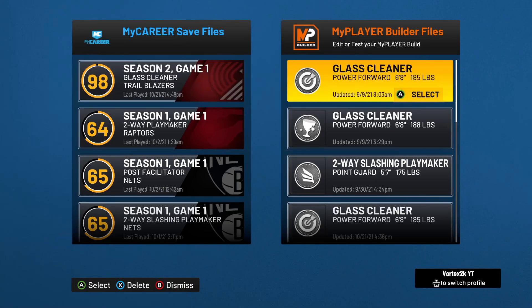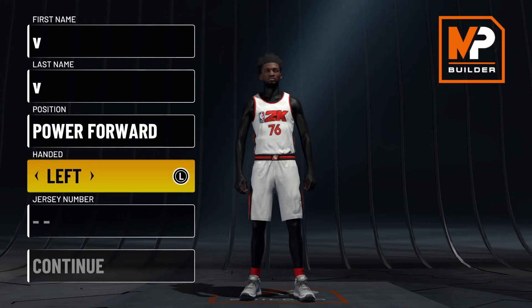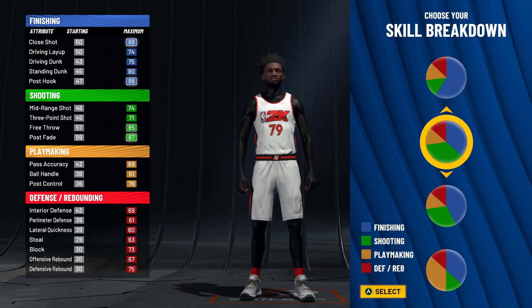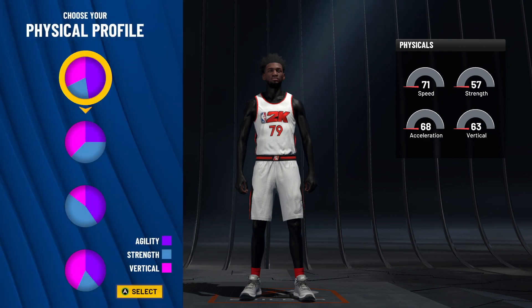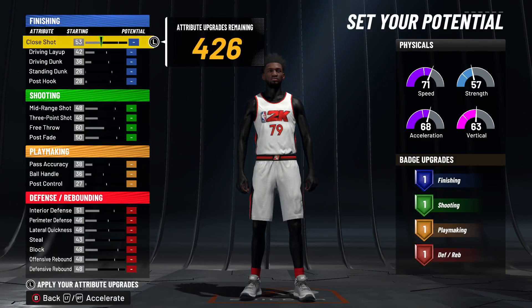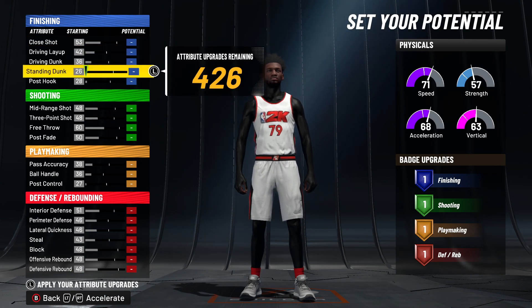So you go to the new build screen. One build is a glass cleaner, the other is a finisher. For the glass cleaner, you make a power forward — left or right doesn't matter, jersey number doesn't matter. The pie chart you want is the green and red one, so you can shoot really well and play great defense. There are two ways to make this build: more finishing or more playmaking, but I personally like more playmaking.